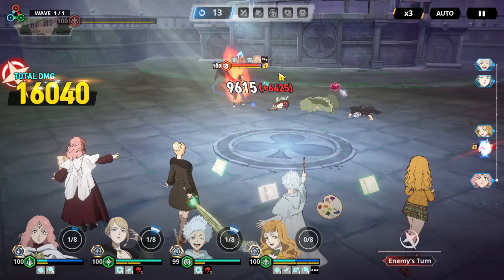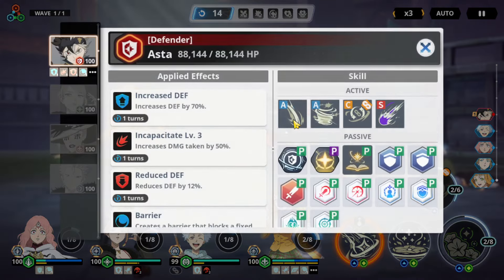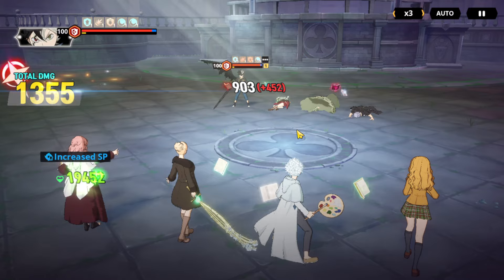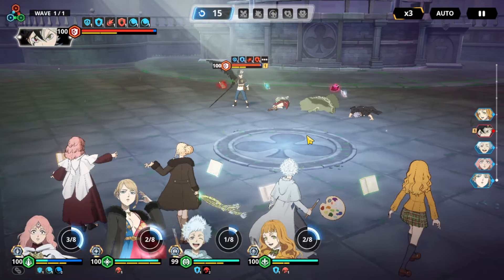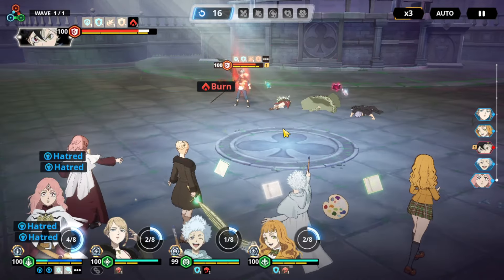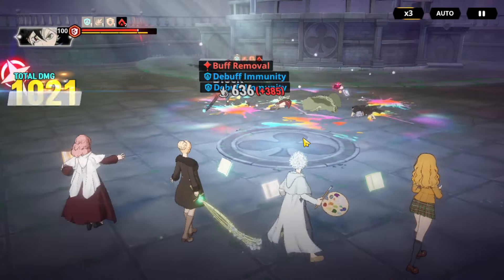He's hiding buffs, I'm pretty sure. He still has a defense buff and another buff, and the damage reduction still. Now I can just build her ult — usually people start with her ult first so they can get it back faster, with Charlotte's skill 2.